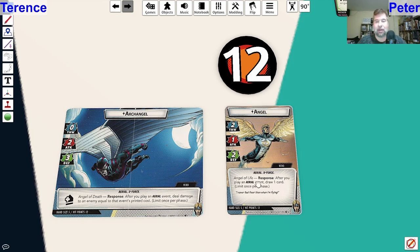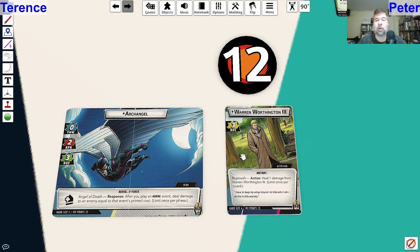They have responses: after you play an aerial event as Archangel, deal damage to an enemy equal to that event's printed cost. So you will do extra damage for playing aerial events, and his deck is very full of aerial events. On Angel's side, once per phase, you can change between any of these hero sides or change to alter ego just once per turn, similar to other things.